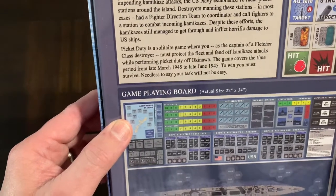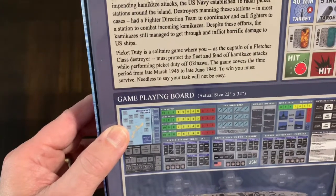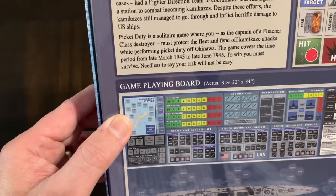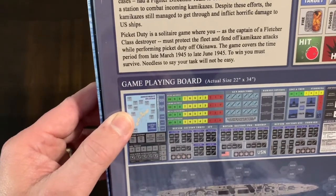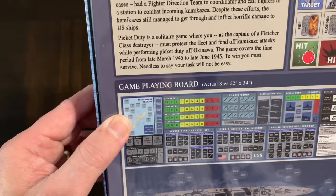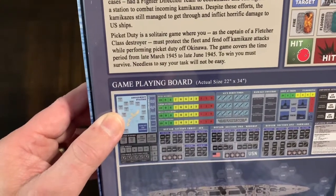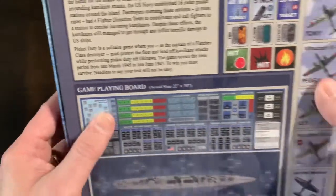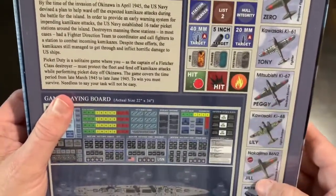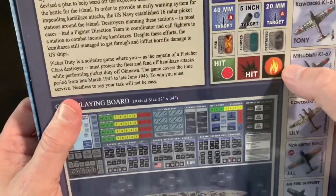Despite these efforts, the kamikazes still managed to get through and inflicted horrific damage to U.S. ships. Picket Duty is a solitaire game where you, as the captain of a Fletcher-class destroyer, must protect the fleet and fend off kamikaze attacks while performing picket duty off Okinawa. The game covers the time period from late March 1945 to late June 1945. Here are some example counters — Japanese kamikaze planes coming in, and some crew and markers.